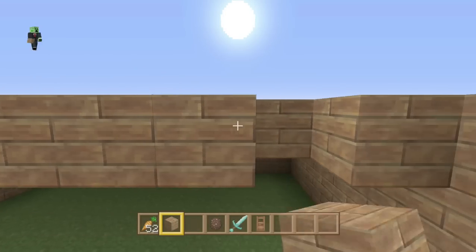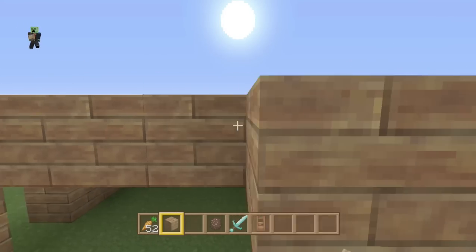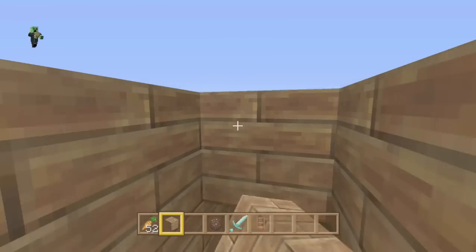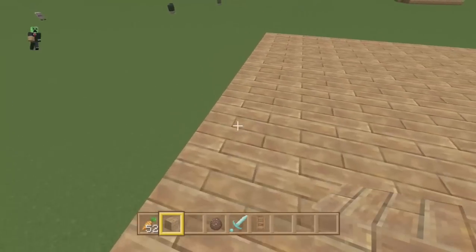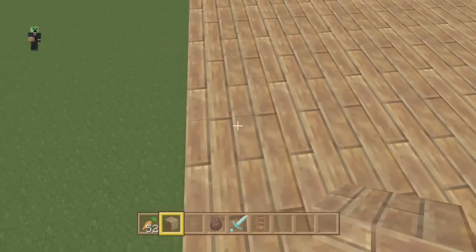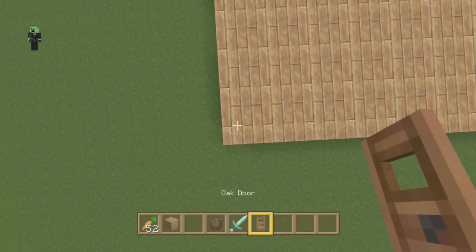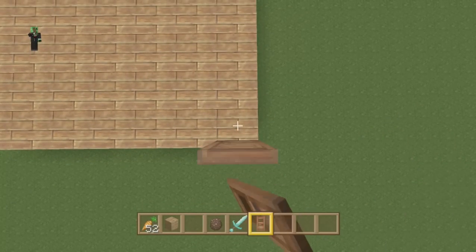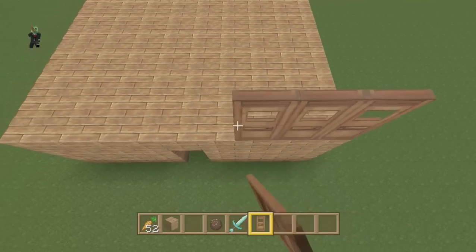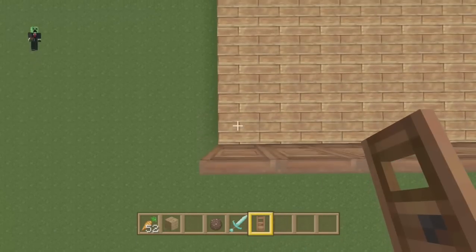You're going to need two villagers already. If you don't have two villagers, I'd recommend curing a zombie villager. It doesn't matter if you have more than two, just make sure you have a sufficient amount. Then you're going to need a lot of doors — lay them all the way across the top, on all the blocks.